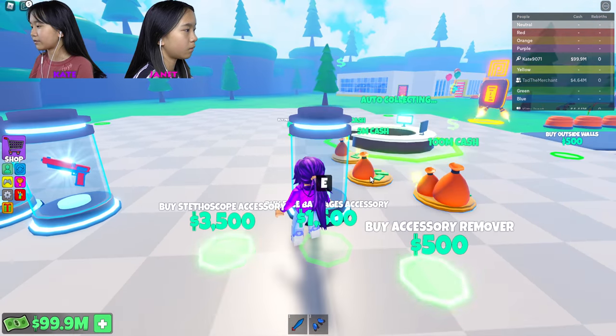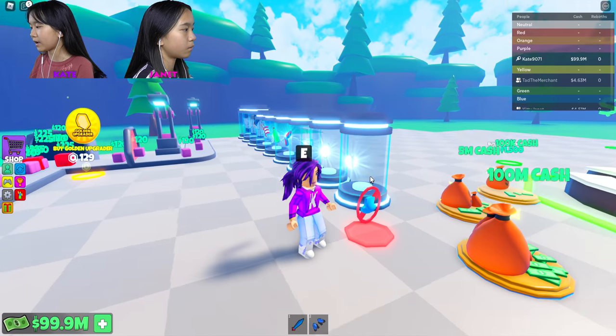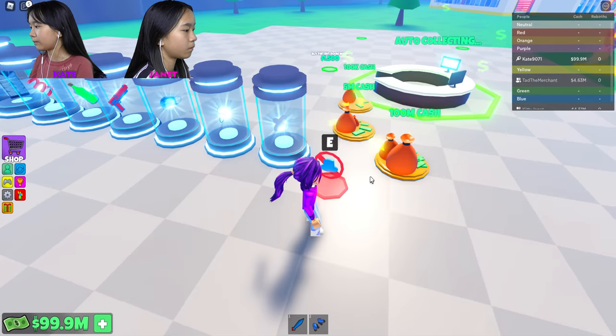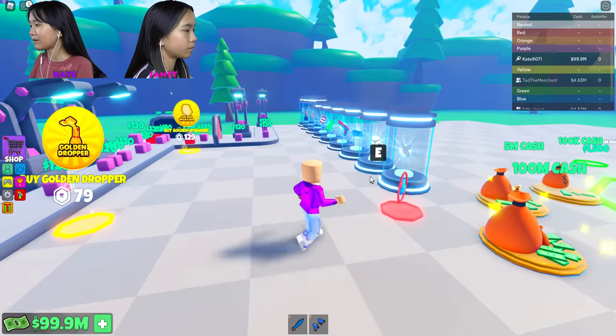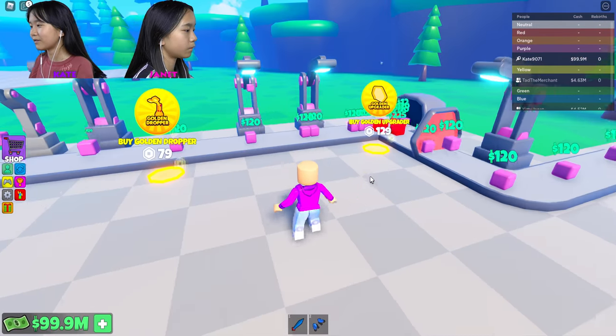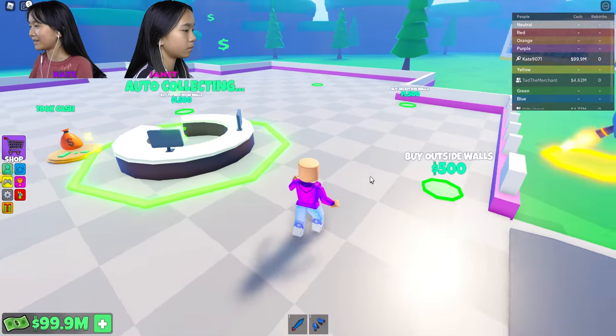Face bandages accessory. Oh, masks and stuff. What is that? I'm going to press E on this. Oh, my hair — I disappeared. No, I lost my hair. Never mind. I don't know how to get it back unless I reset, and I'm not going to reset.